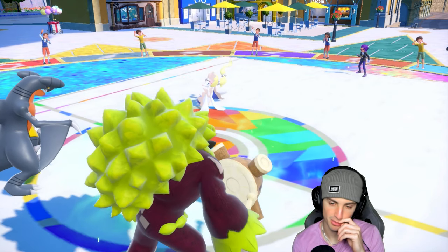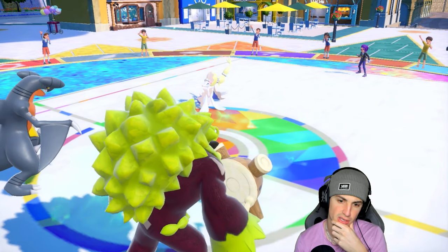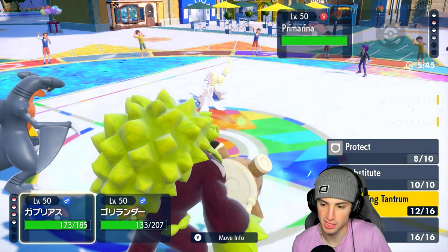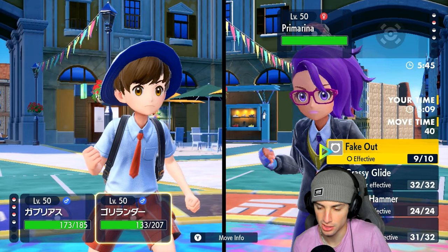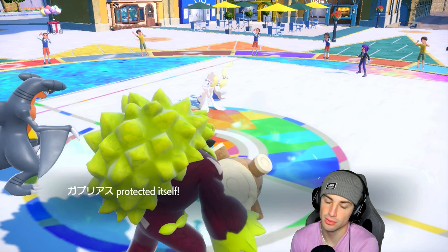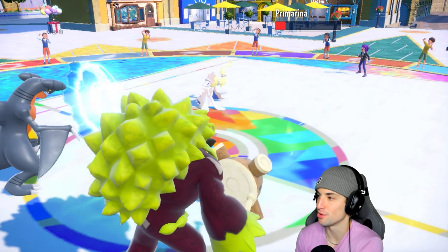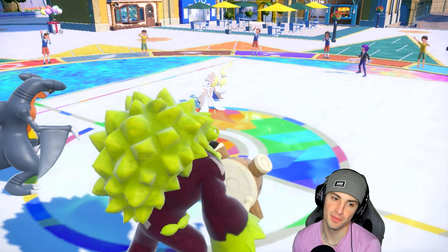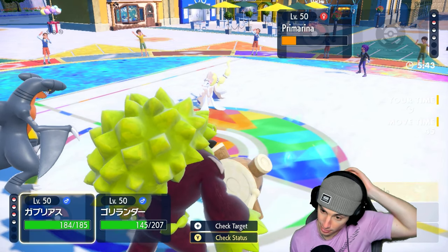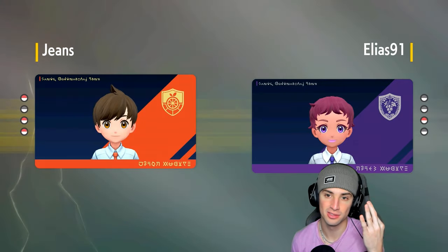I'm definitely going for Wood Hammer or Grassy Glide to KO here. Throat Spray is sitting there — they go for Moon Blast into Garchomp. I play it safe with Grassy Glide and Protect the Garchomp — I thought they'd go for Moon Blast. Grassy Glide fires — doesn't KO but it's a safe play and the Moon Blast gets blocked. I could have gone for Wood Hammer but that's a good read for the cherry on top. We Grassy Glide again to finish the match — battle's cancelled.